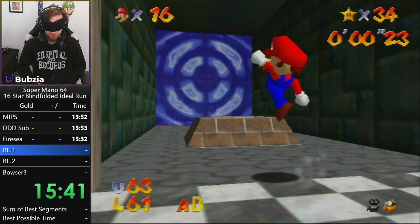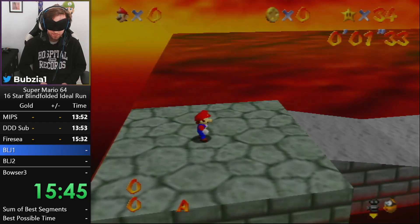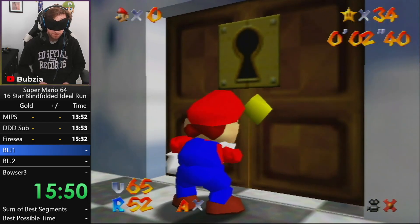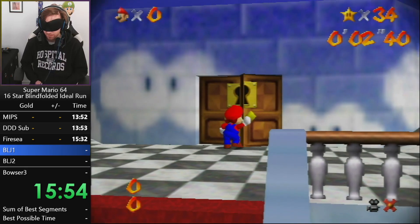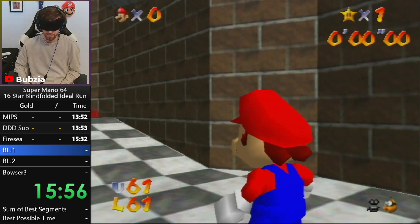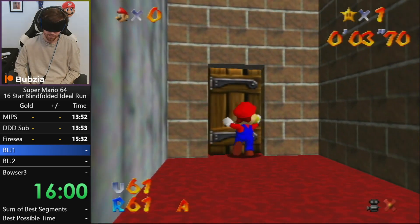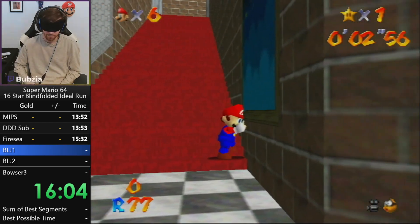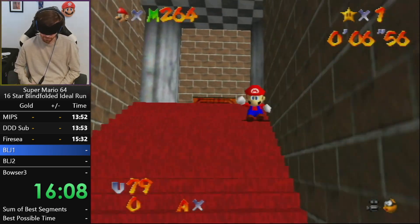Now we only have one stage left, and the infamous BLJs. BLJs are still a big problematic area of the run — they kill many runs. I just lost a world record paced run yesterday to it; I was more than a minute ahead at BLJs and then just could not get it. But I had some training sessions with Green Suiji, the current visual 16 star world record holder, so I think I can learn this pretty well.